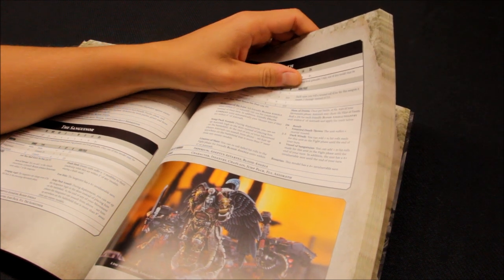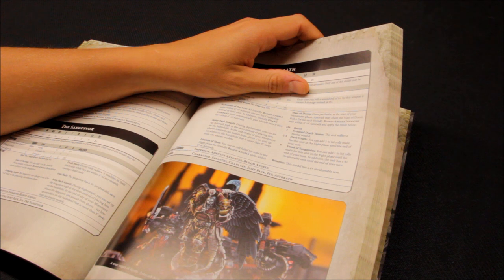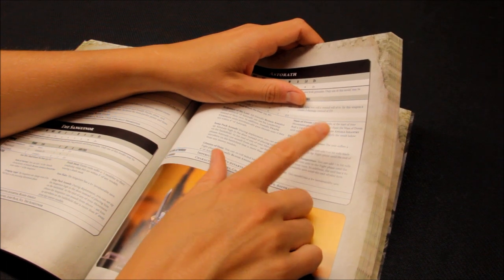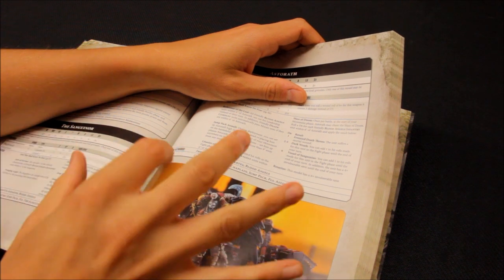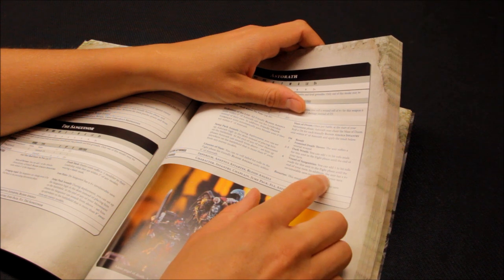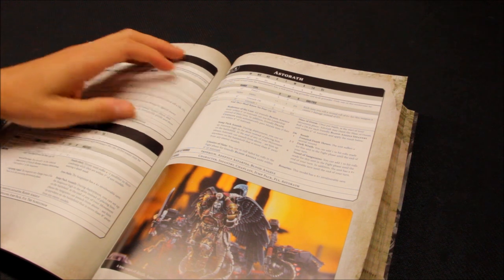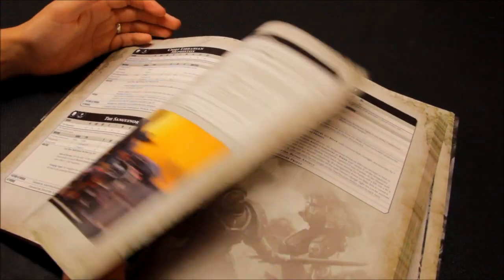Astorath has Litanies of Hate: reroll failed hit rolls in the fight phase for friendly Blood Angels within 6 inches — like a super chaplain. Once per battle he can chant the Malediction of Doom: roll a D6 for each friendly Blood Angels infantry unit within 6 — on a 1 the unit suffers a mortal wound; on 2-5 units get +1 to hit in the fight phase; on a 6 (Vessel Sanguinous) they get +1 to hit and a 4+ invulnerable save.